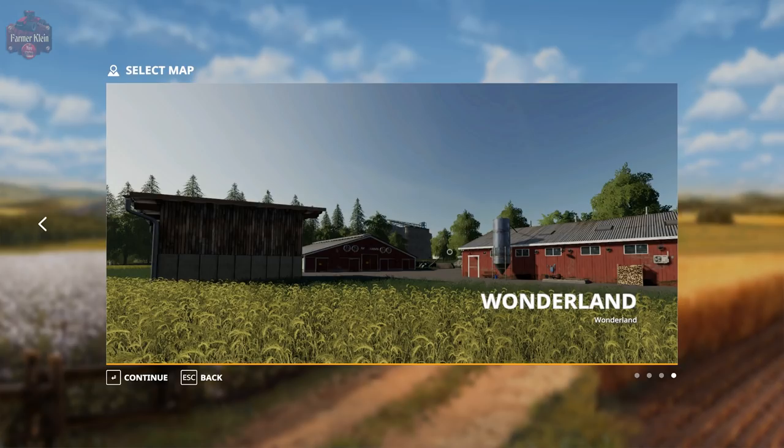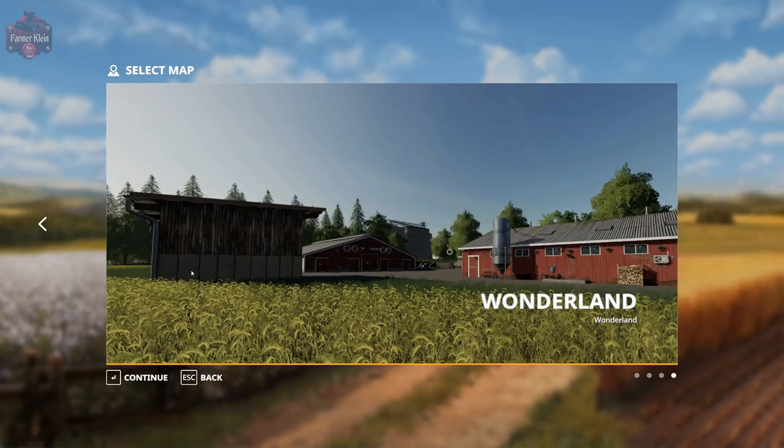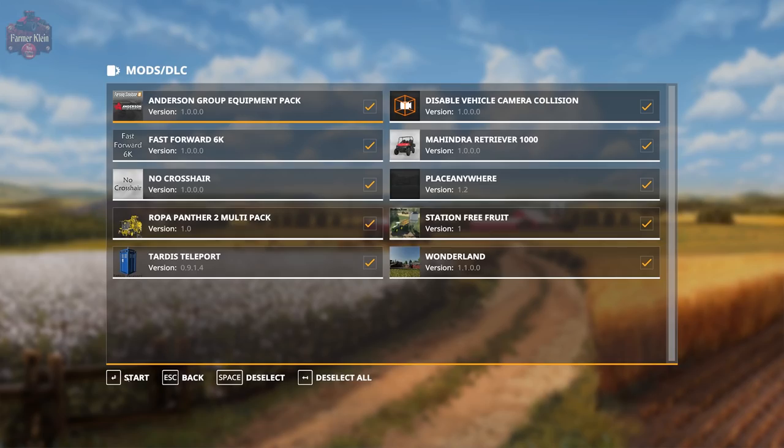Let me read a little bit of the description before we jump on in. This is a 4X map with multi-fruit. The additional crop types are hops, white cabbage, red cabbage, rye, spelt, carrots, onion, and tobacco. There are three BGAs, two yards, 19 different forests, one city, 16 cell points, a purchase point for lime, fertilizer, liquid manure, and manure at the nursery, 33 field missions, one hop plantation, sawmill, and seven fuel depots.